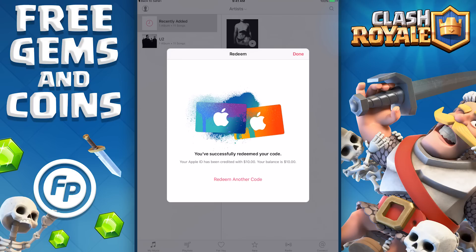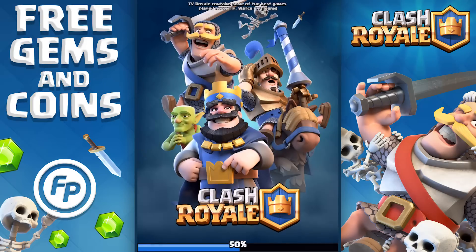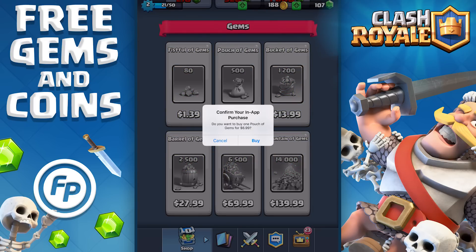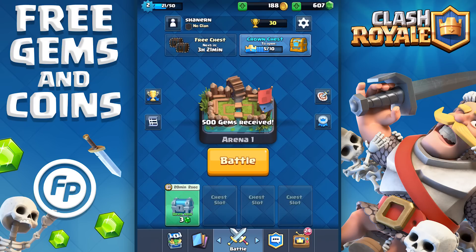I've successfully redeemed my code — I now have a credit of $10. So let's go back to Clash Royale where I'm gonna get my gems so I can buy all sorts of chests and not suck so much. I'm gonna buy a pouch of gems for $6.99 — hells yeah! Now I'm gonna buy a bunch of chests.